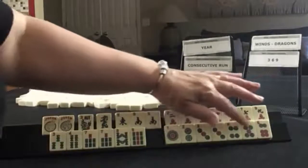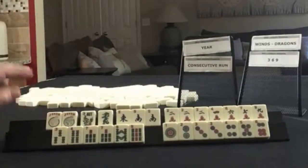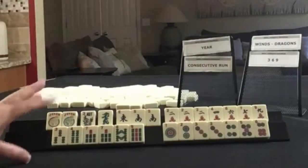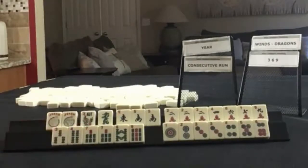In dots, we have one, two, three, four, five, six — pair of threes. We need to force a year hand, consecutive run, winds and dragons, or three-six-nine. Two hands. What would you focus on, and what would be your first discards?